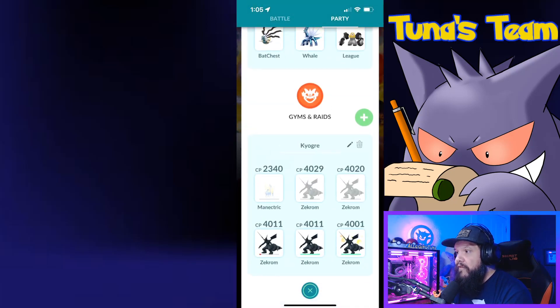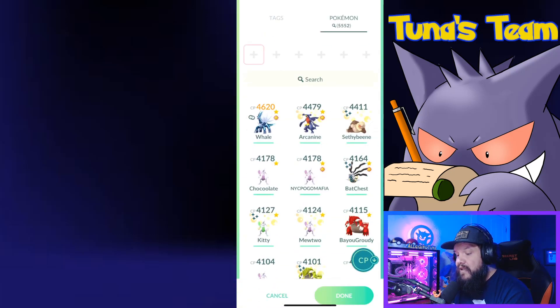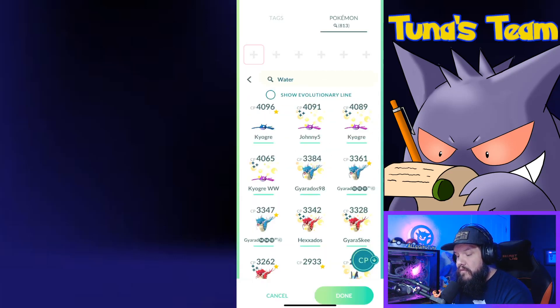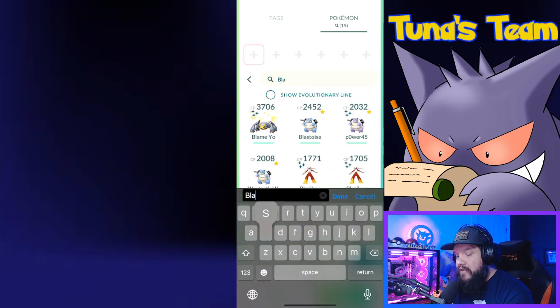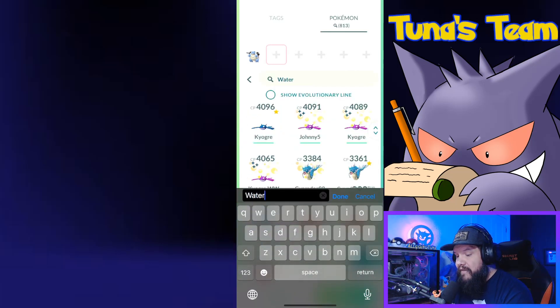We'll make a new party — name this 'Groudon,' boom, that's done. Let's enter that in there. What am I bringing? Water types. I'm going to lead with my Mega Blastoise. Here's my level 40 Blastoise.